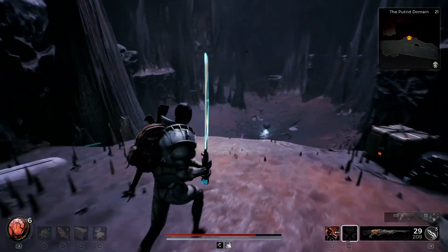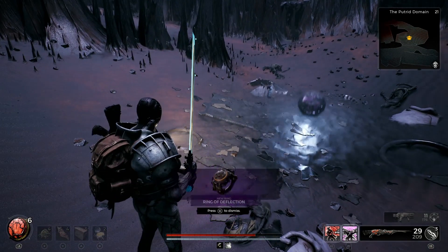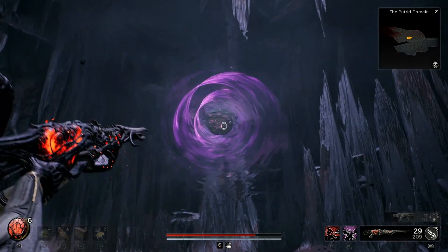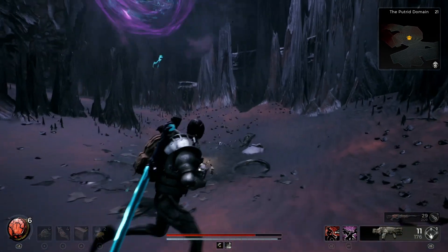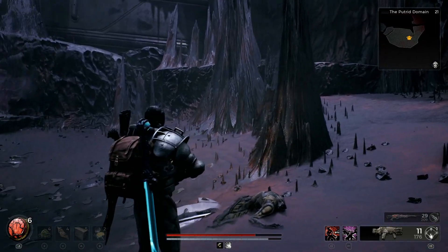The challenge in Putrid Domain is you will be chased by a gravity ball that can pull you in and kill you. The gravity ball would follow you around, and it becomes a challenge if you get ambushed by enemies.